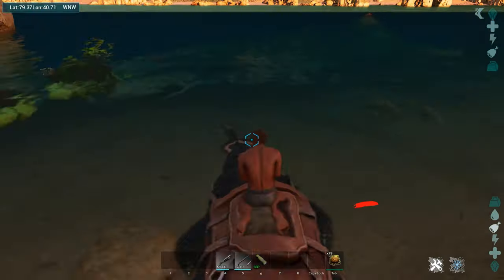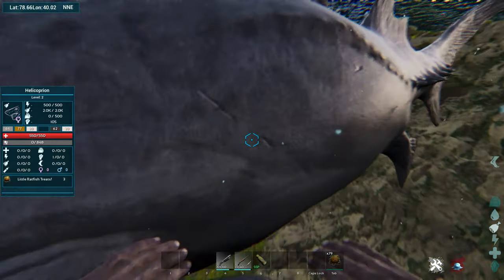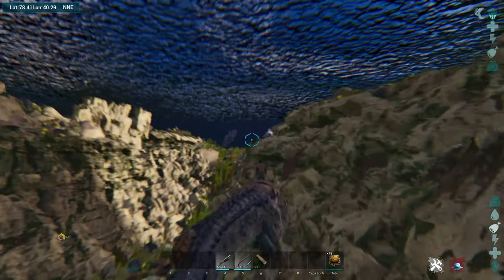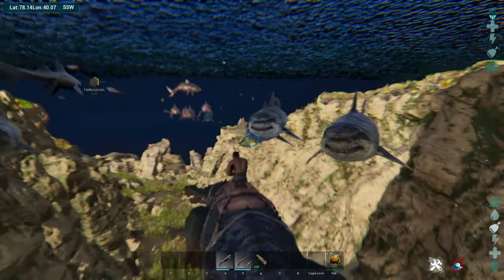The helicoprion is next on our list. You'll need ratfish treats and a strong underwater creature like a basilosaurus or baryonyx. Once you feed it, it'll shoot out a cloud of ammonite bile which causes everything in the area to come after you — baryonyx makes short and easy work of that. Rinse and repeat the process and you're good.